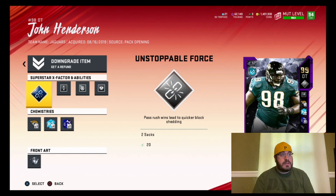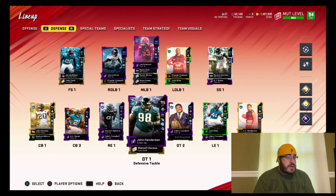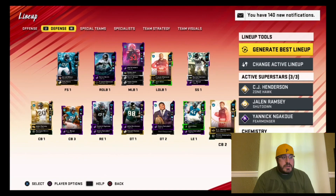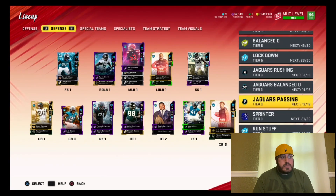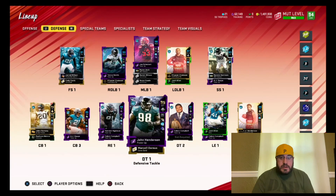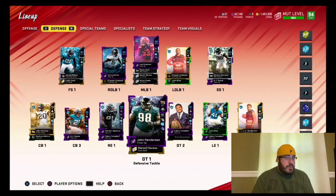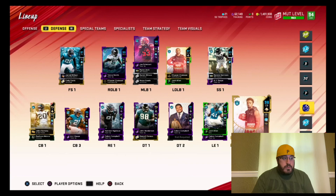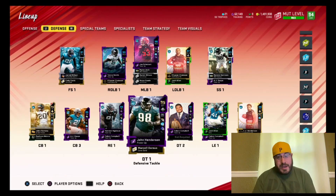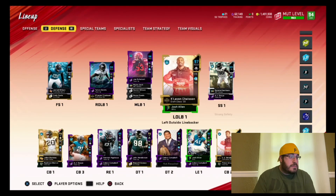He looks pretty good. We'll definitely have to do some more upgrades with the chemistries. I'm gonna switch around the Sprinter chems — I'll still keep Sprinter, but I may put Brawler on the O-line and D-line, and then the rest of them will be Sprinter. That way both my O-line and D-line get their strength up. We'll see what happens there.